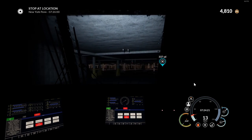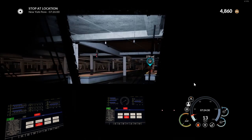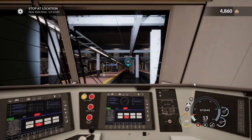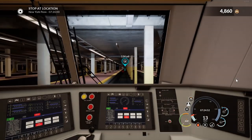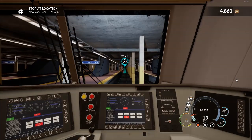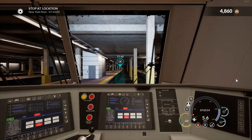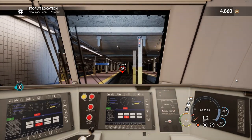I'm going to stay in first person through this part because the outside view isn't fun - the camera keeps jumping with all these pillars. It was a good idea to bury the station and sell the land around it to cover the cost, but I think the view would have been worth it. We're actually on time - it's 7:25 and we need to be here at 7:26. We can stop in a minute. I'm going to cut the video while we're loading passengers because that usually takes a while. Quite impressed with my train driving skill today.